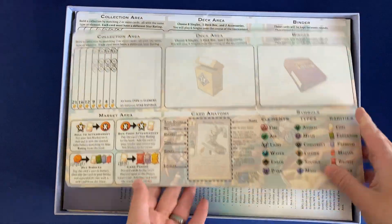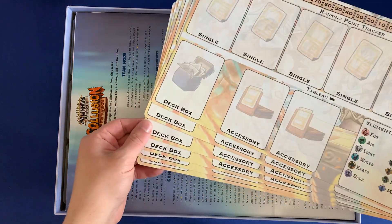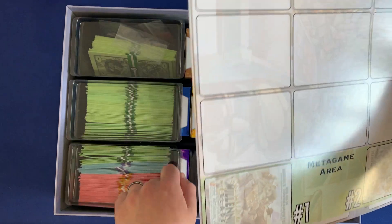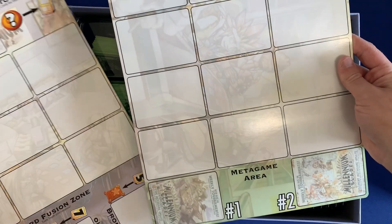In here we have some updated player boards — we've got the collection side and then the tournament side, and there are six of these. And then we have the insert for the Collusion expansion, just a small little rules leaflet, as well as the boards for the market. These are the cardboard versions, so you have the store area as well as the aftermarket and metagame area.